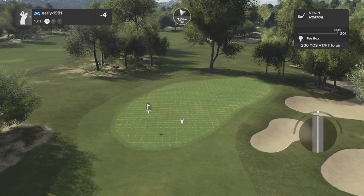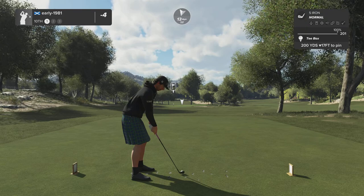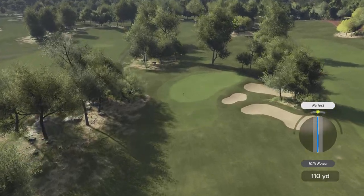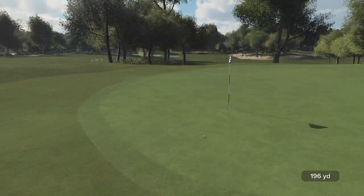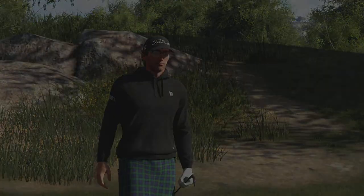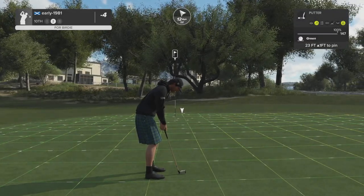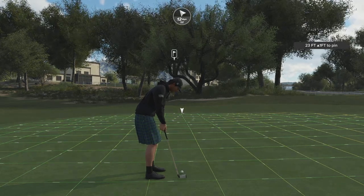Five iron with a little bit of de-loft and a lot of topspin — this should land short of the green and comfortably kick up onto the dance floor. Another perfect, tracking well — fantastic approach shot. The ball has really run on though, I didn't need the topspin. Just caught that slope — uphill putt, 23 feet turning from right to left.